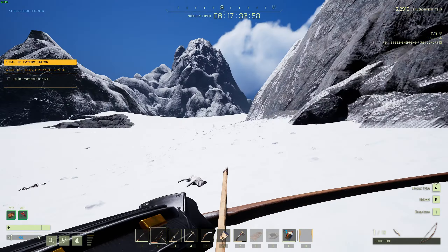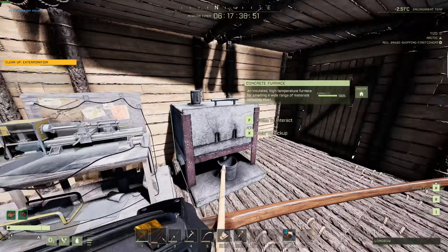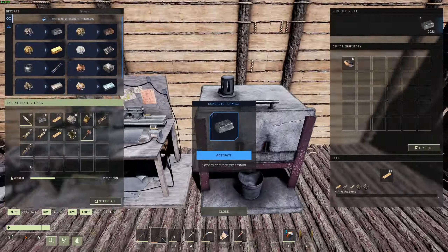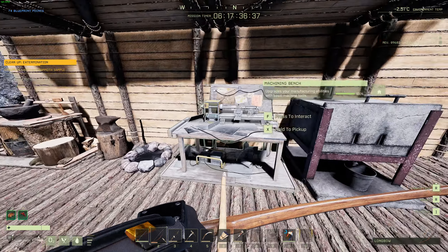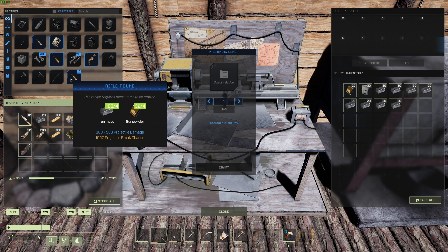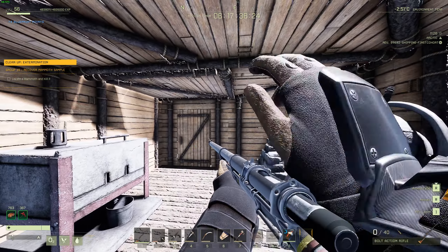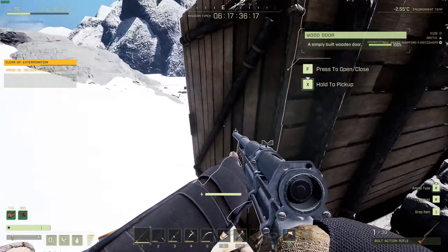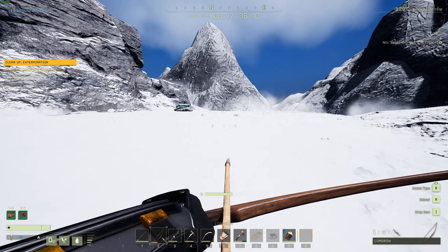All right guys, so it's been a few hours. We've been around mining a shitload of ore to make ourselves everything we need to build and get the rifle. We've done all that. We've smelted down a lot of steel blooms — iron ingots, whatever you want to say, however you say them. We've crafted ourselves a rifle. Now we need to craft some bullets. Beautiful. So we have 40 bullets in our rifle. Lovely. Let's go and pay this mammoth a visit. Hopefully we can take it down a bit quicker with the rifle. Let's see what happens.